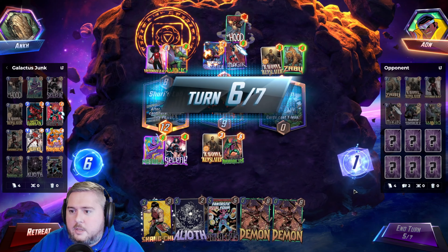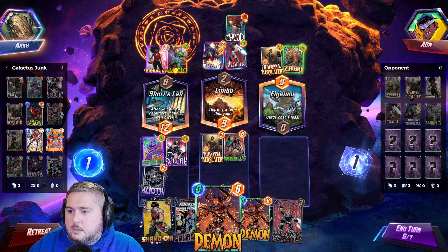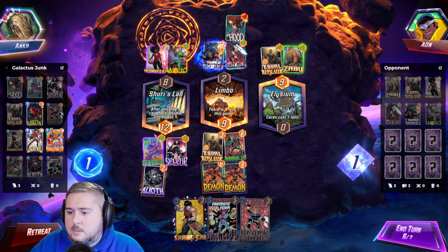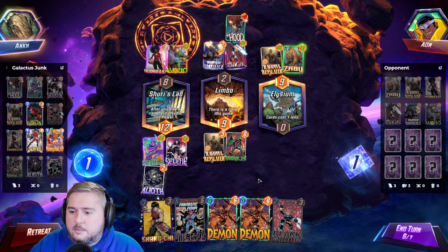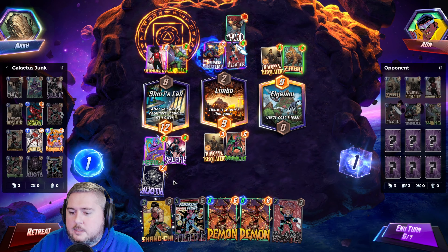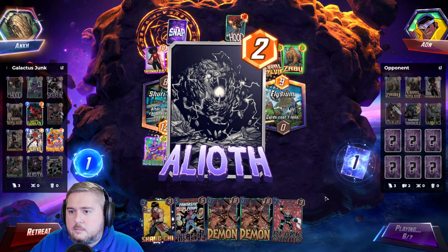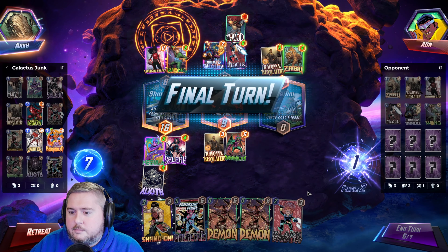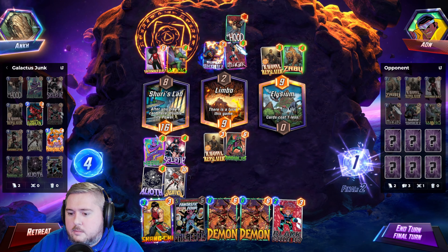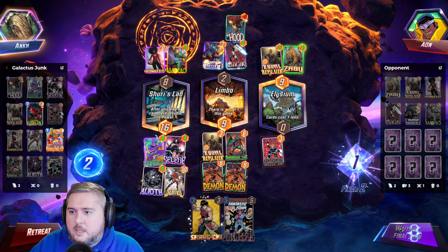If we have priority, that's a good thing here, because they're probably going to just play into here and then split up the rest of the power like here. This is just turn six, though. Makes me a bit nervous, but I think we want Eliath now. Just too many shenanigans for them.